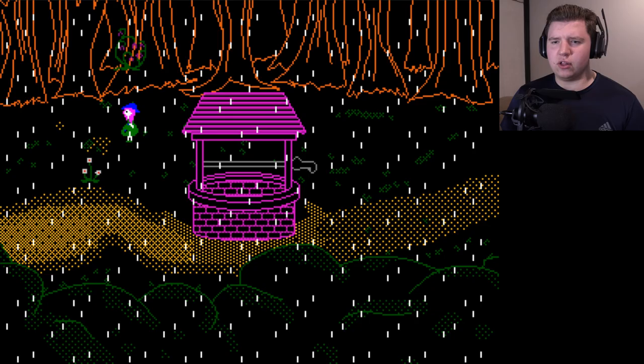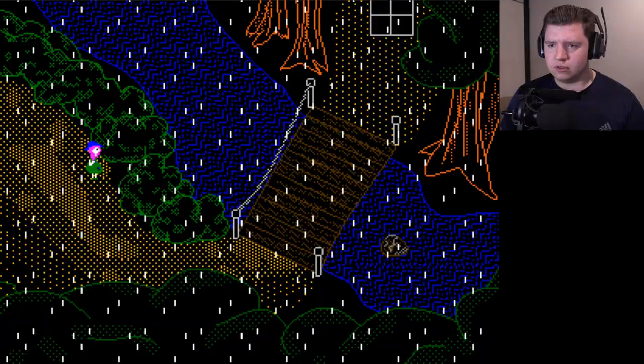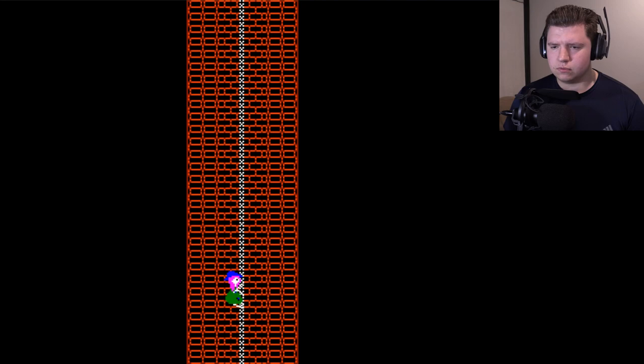Hey, look — it's that plant. I think that's the same plant that just killed me. Okay, so things do change their positions in this game. All right, so I'm not crazy — that's good. Now I have exactly four pieces of rope. Let's see what happens when I descend with just these four.